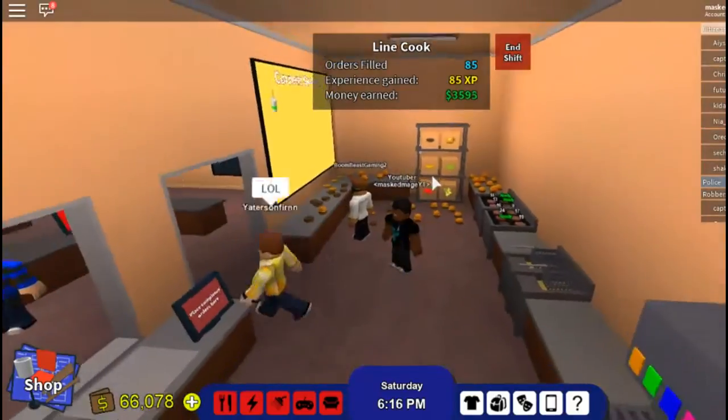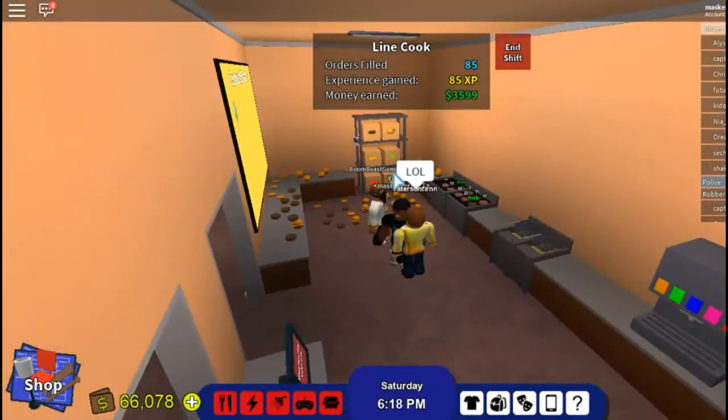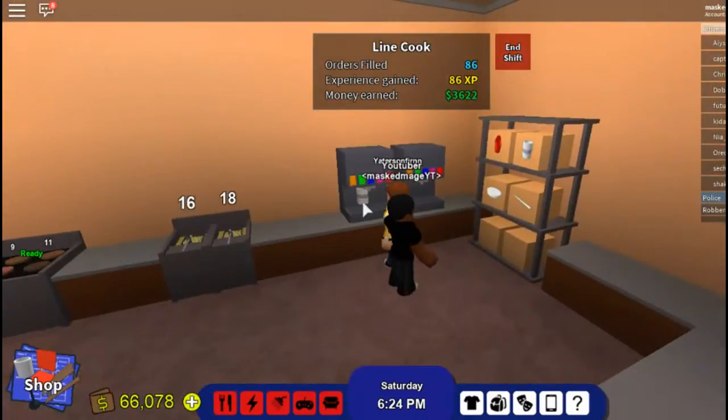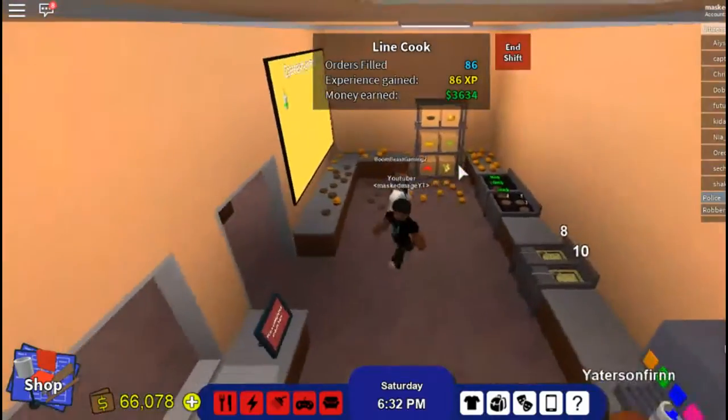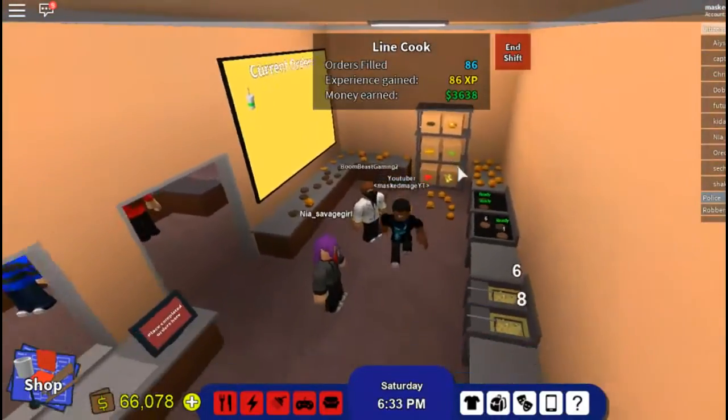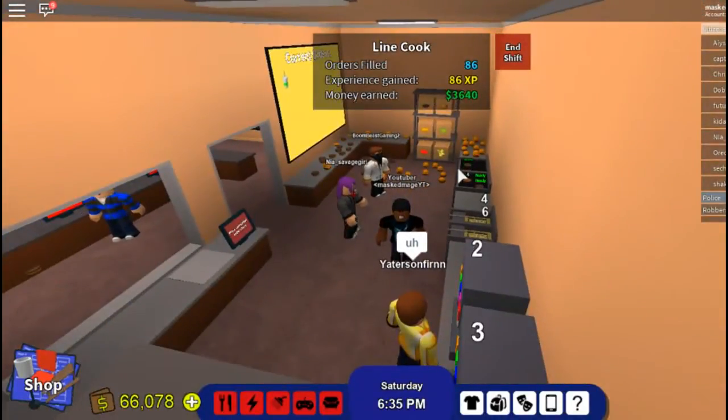Basically all you gotta do is make tons of hamburgers. You can drop french fries, drag them over, drop them in. Over here with your cups, make whatever drinks you want. This is how you do it, ladies and gentlemen.